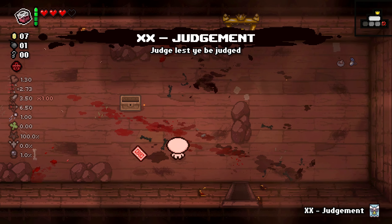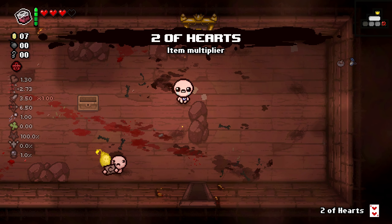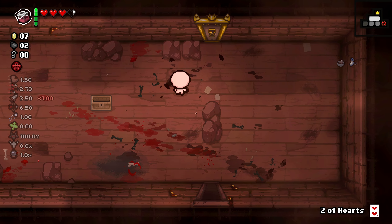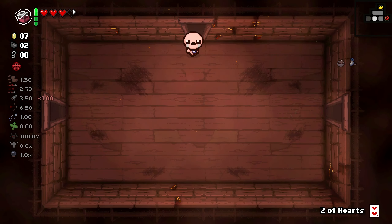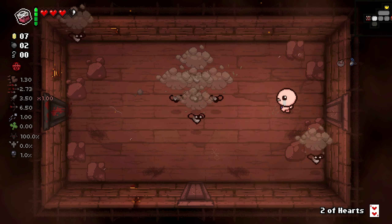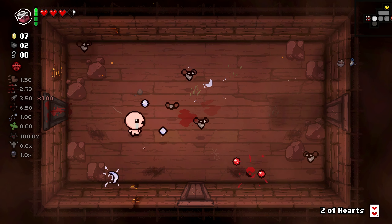Two hearts might be a good one. Judgment? I'll actually blow you up. Eternal heart — that'll protect our devil's chance since we have no keys. Basically there's, like, shop, secret room, angel, devil, also secret room actually, funny enough.